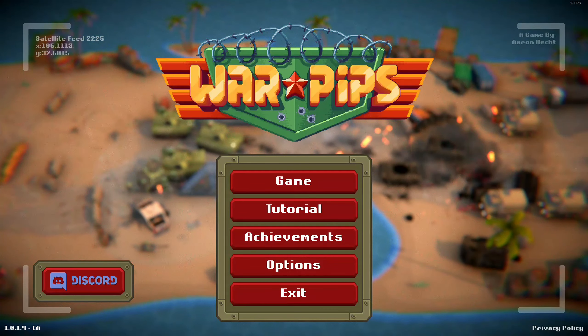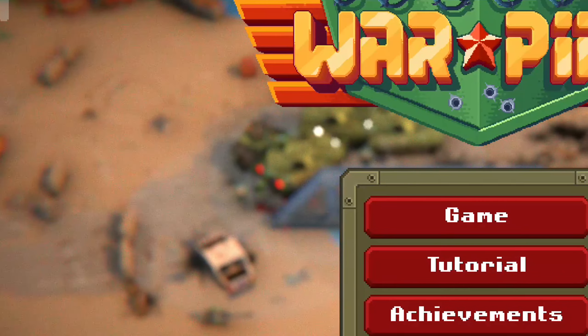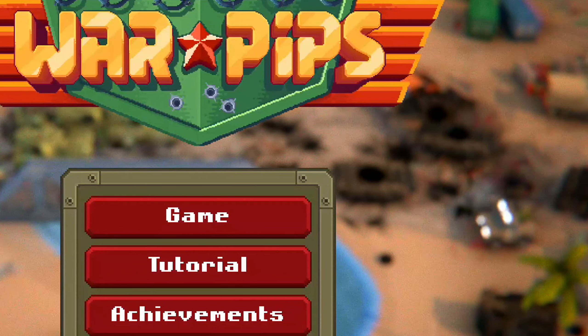The first thing you'll probably notice about Warpips is that it kind of looks like the menu screen from Command and Conquer Generals. That's pretty cool, right? If that was the goal, then wait a tickle my nostalgia zone.